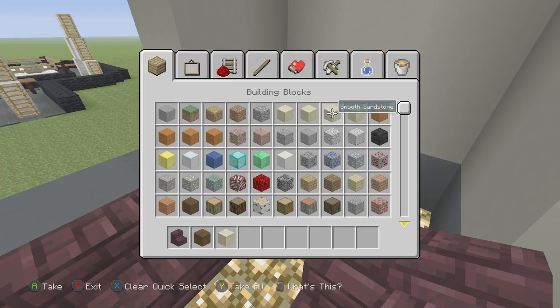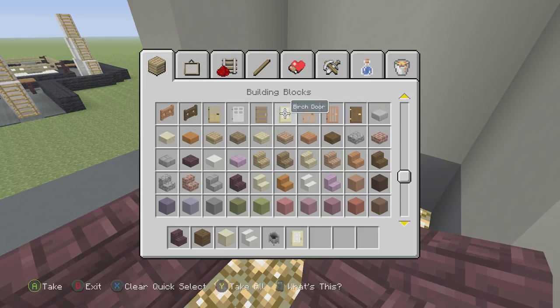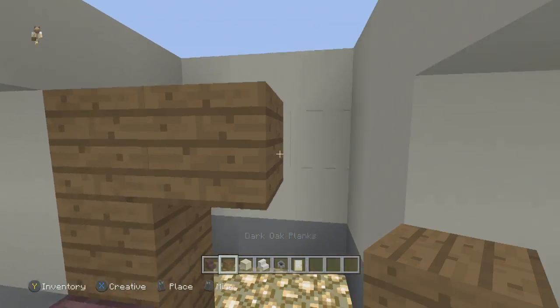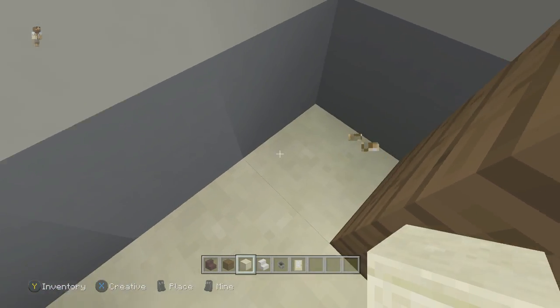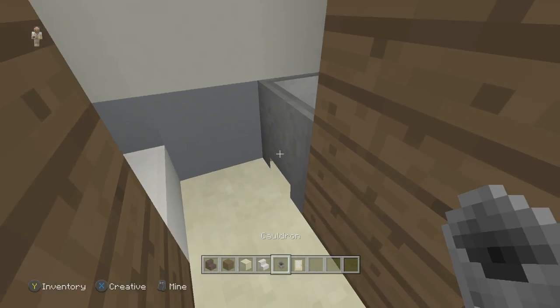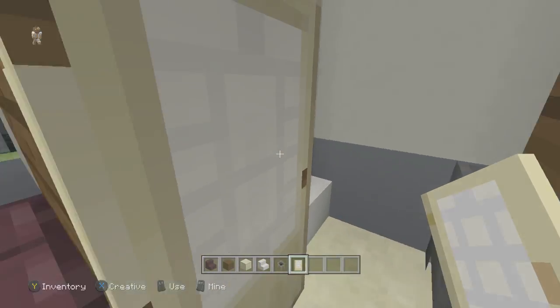I'm going to use some smooth sandstone for the floor, quartz stairs for the toilet, a cauldron for the sink, and I like the birch door - I think it looks pretty cool. We're going to build the walls of our bathroom, fill it up with smooth sandstone for the floor, place the quartz stairs for the toilet, here's the cauldron for the sink, and then we're going to stick a birch door here. That is basically going to be the bathroom.